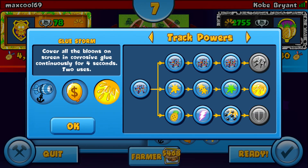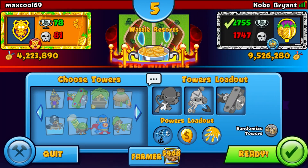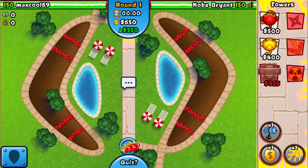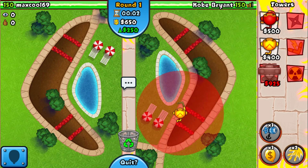Our loadout is Big Balloon Slow, Rubber to Gold, and Gluestone — just in case our opponent has Quickshot and Team Tower Sun. We want to play it safe. Usually I would go for Lightning, but I just died to someone who had Team Tower Sun, so I don't want that happening again.